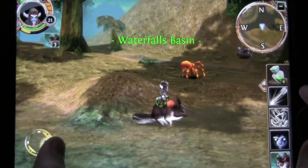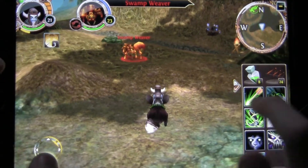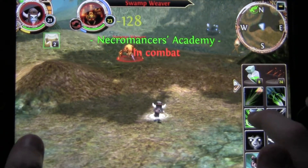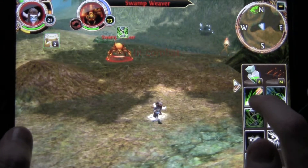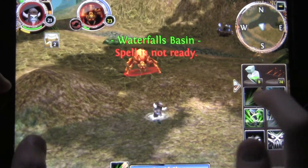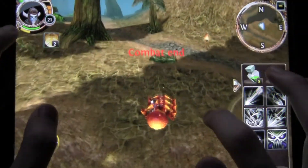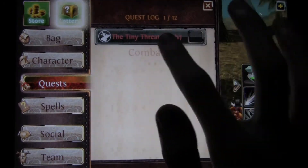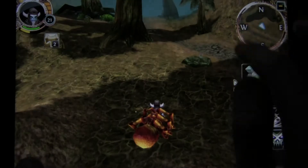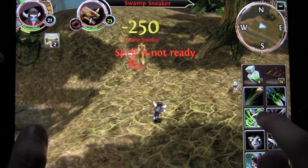So today I'm just going to be showing you guys some places to grind as level 21. Because when you're level 21, basically you just have to grind to get to 22. So these Swamp Weavers are a really good place to grind, and also get Swamp Worms if you can from these mobs — those are really helpful. Swamp Sneakers are good too.